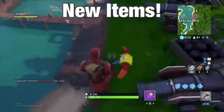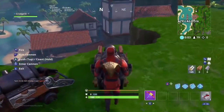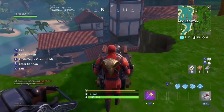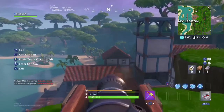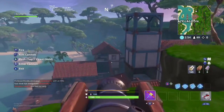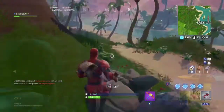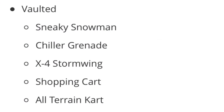Next we'll look at new items added into Fortnite. Epic added cannons — you can push these around like shopping carts, and they shoot cannonballs that go hurtling through buildings and destroy them, though they only go through a certain number of walls or floors before blowing up. They can also hurt enemies: if an enemy is in the blast radius they take 50 damage, but a direct hit does 100 damage. You can also shoot yourself out of a cannon as an alternate fire, launching yourself a great distance without taking any damage — a great way to get around. Along with this, Epic vaulted the sneaky snowmen, chiller grenades, X-Force Stormwing, shopping carts, and all-terrain carts, which will have a huge effect on how people travel.